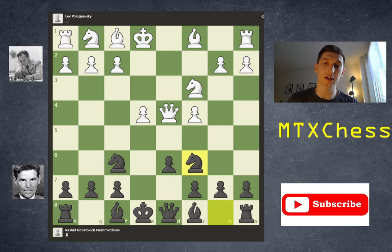Nezmedinov continued with e takes d4, queen takes d4, Nc6. Where does the queen go now? Black developed a piece with tempo, so the queen coming all the way back to d1 would seem wasted. What Poligevsky decided to do was go Qd2. This may seem like a weird move because it blocks in the bishop, but we'll see where the bishop ends up.